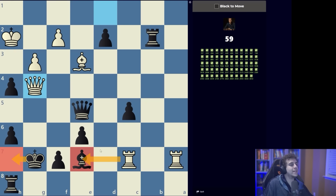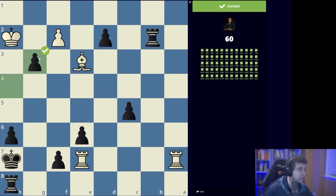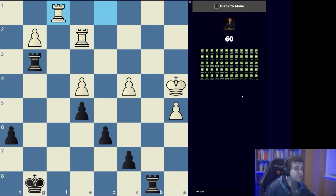King h7, rook takes e7 — there's a beautiful tactic. The way I saw it: the rook is x-raying the king along the second rank, so if the f-pawn were to disappear we could promote to a queen with check. The move removes the guard — it removes the f2 pawn: queen takes g3. Now if white takes with the queen, the king is safe, we take back, and promote d1 equals queen. That's 60!